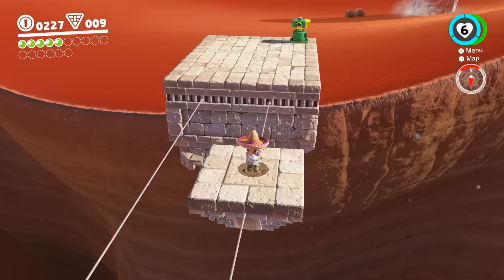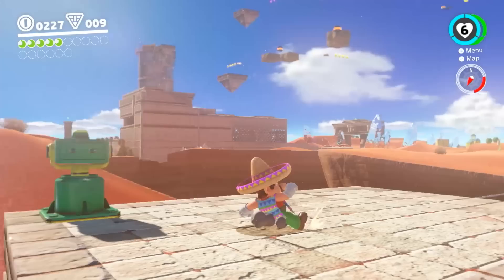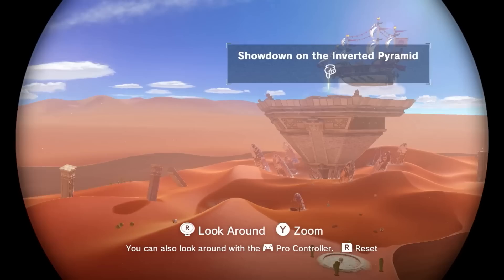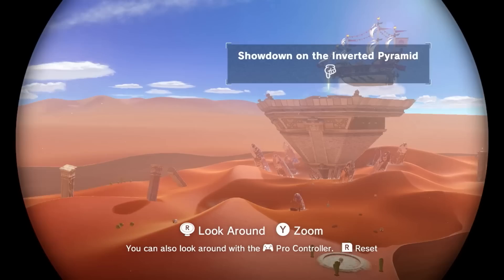I will hop ahead because I want to show New Donk City — everyone's seen that. This is early on. You are playing on the Nintendo Switch, a new console that came out in March. This is a $60 game — Super Mario Odyssey. What I just did is I captured into these binoculars, which are in every world, and you can kind of look around and zoom in.